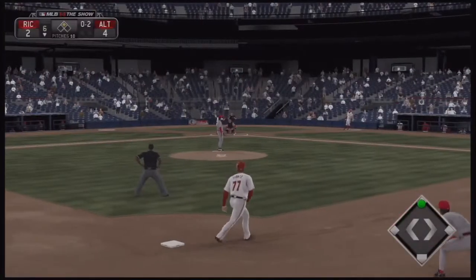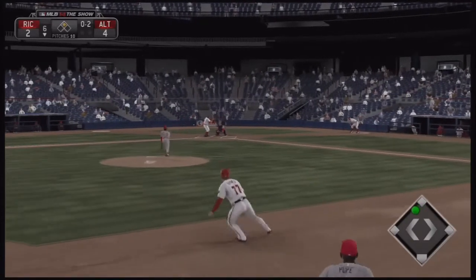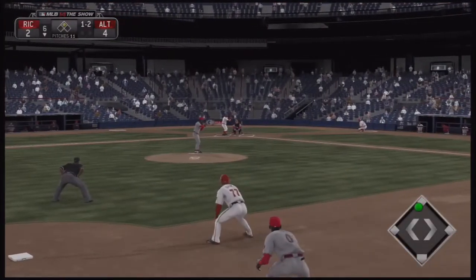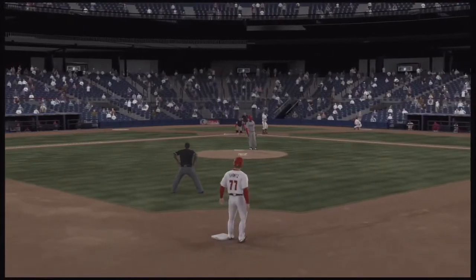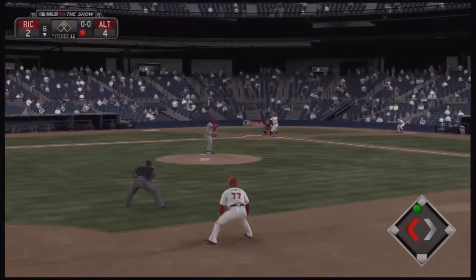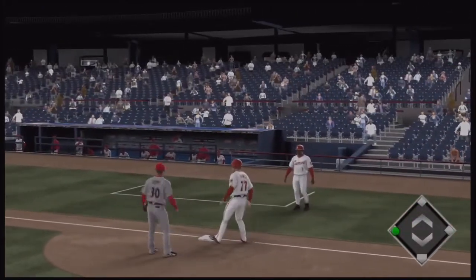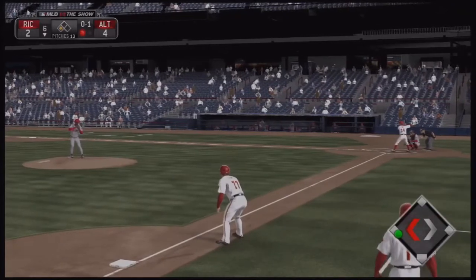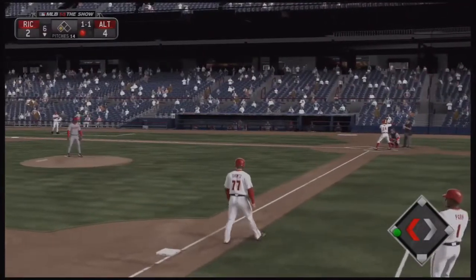Shantz has a chance to get home with nobody out in the bottom of the sixth — only a two-run game for Altoona, so scoring here would be monstrous and give them a 5-2 lead at minimum. This one is going to be a strikeout. Shantz now on second, 1-0 count, still leading 4-2 — he's leaning toward second, takes off, and there's a high throw. Shantz is in there safely — a steal of third, now just 90 feet away.